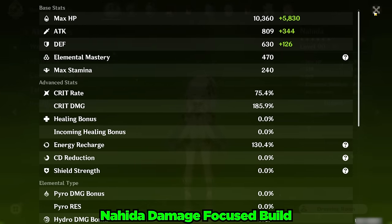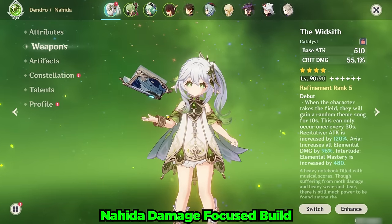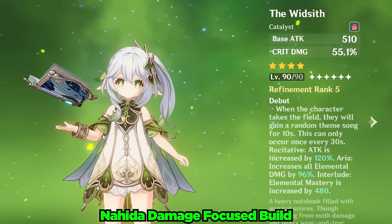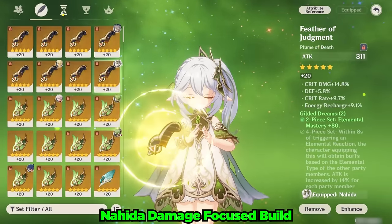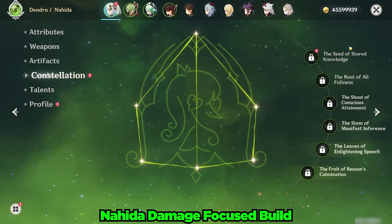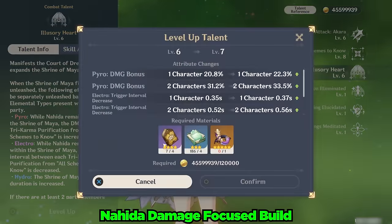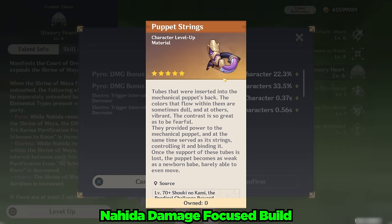For this video, I wanted to mostly focus on her personal damage output instead of pure support variations. For her weapon, she is using a Refinement 5 Widsith. Admittingly, this makes showing exact damage numbers rather unreliable, but the Widsith is an incredible free-to-play friendly weapon. Tragically, my artifacts for Nahida are mediocre at best — she's using the two-piece Gilded Dreams plus two-piece Deepwood Memories. She is at Constellation 0 throughout this entire video and her talents are at 6, 8, and 6. Since she uses these weirdly shaped worm talent materials from the new world boss, it'll take a few weeks to level up her talents, so just know that on top of my unoptimized artifacts, her talent levels are low as well.